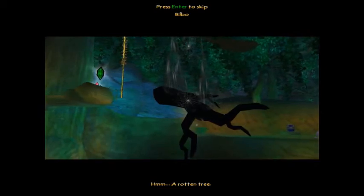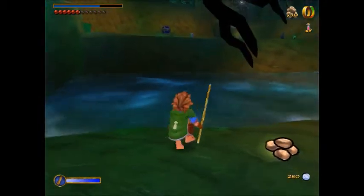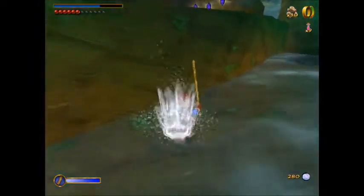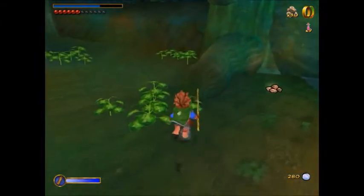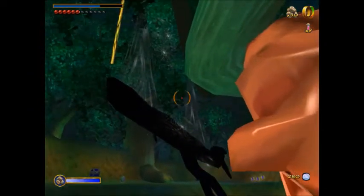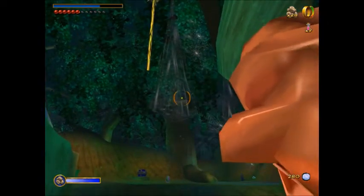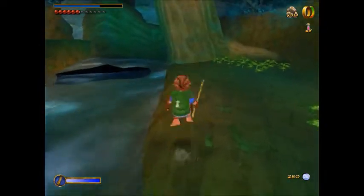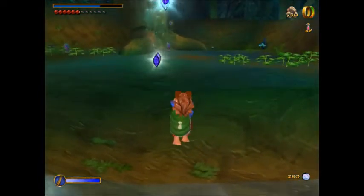A rotten tree — that's actually a glitch in this game because the tree's textures aren't loaded for some reason. This water isn't deep but you can't get up here unless you knock that tree down. So I'm going to jump up here and throw a stone at the tree like this — there we go.